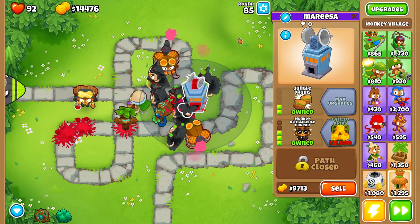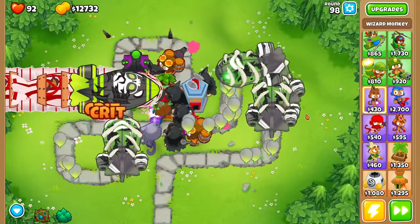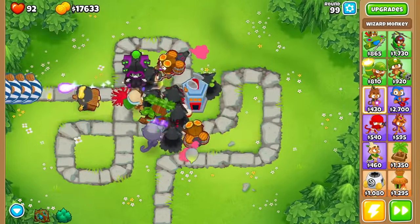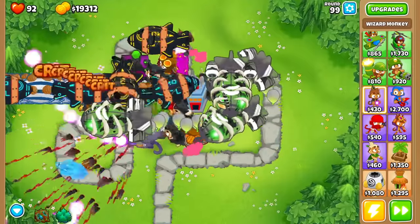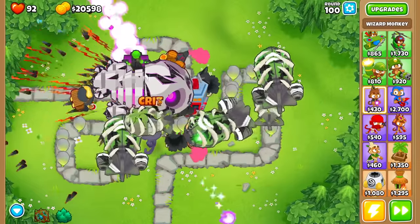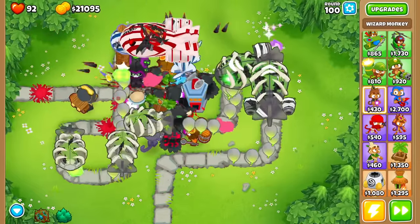The only other thing I'd recommend is getting some sort of MIB, because the strategy can struggle a little bit against DDTs. But with this strategy, you're going to be rocking rounds 98, 99, and 100 in no time at all. Look at this absolute destruction — even the BAD balloon has no idea what's coming for him. He will easily be destroyed.